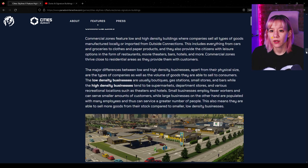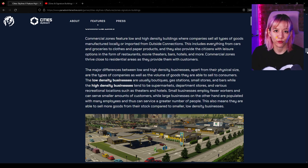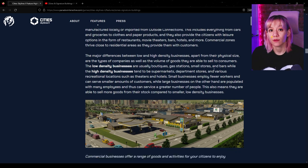Commercial businesses also pay a portion of the rent for mixed housing, which is great for those households. Commercial zones feature low and high density buildings. Companies sell all types of goods — manufactured locally or imported from outside connections — from cars and groceries to clothes and paper products. They also provide leisure options like restaurants, movie theaters, bars, and hotels. Low density commercial would be boutiques, gas stations, small stores and bars, while high density includes supermarkets, department stores, and recreational locations such as theaters and hotels.